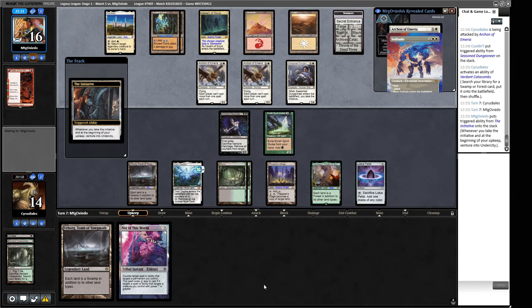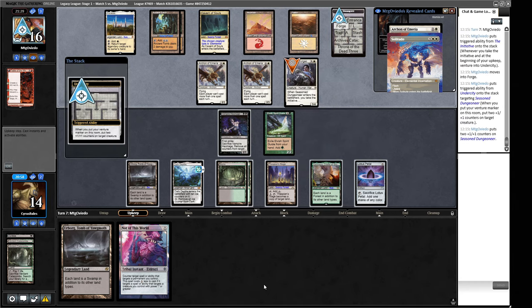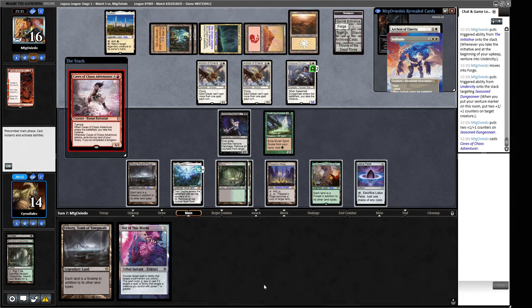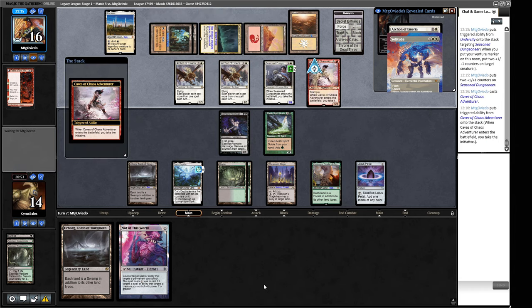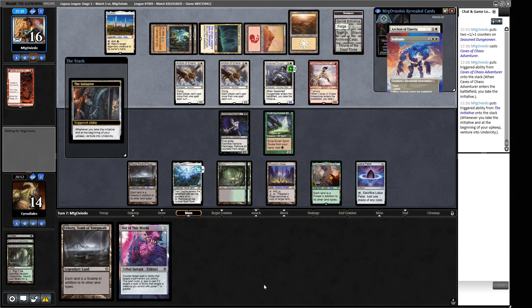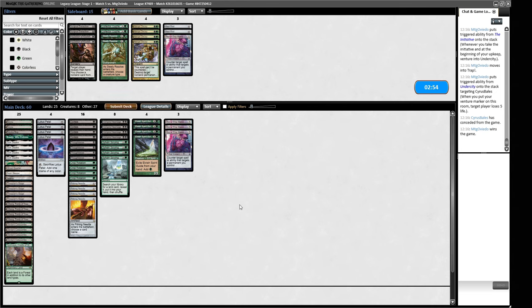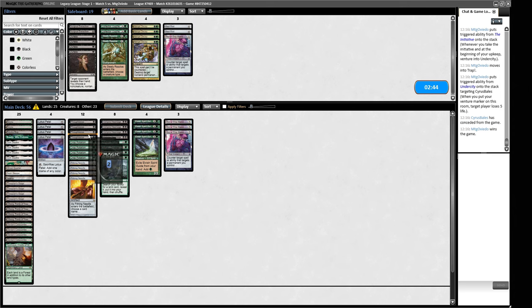Opponent plays a Chrome Mox imprinting Magus of the Moon — does that mean they have another Magus? They might just want to make an Initiative creature on turn one. Fourth Eorlyngus. They did not play the initiative creature — an unfortunate error from our opponent, giving us a chance. They've binned a Magus of the Moon. We now have a Bayou. We play Bayou rather than Dark Depths so we have black, black, and Dark Depths for next turn. If they play Blood Moon we can blow it up after getting the free effect. Opponent then plays another Chrome Mox and Seasoned Dungeoneer with a land.